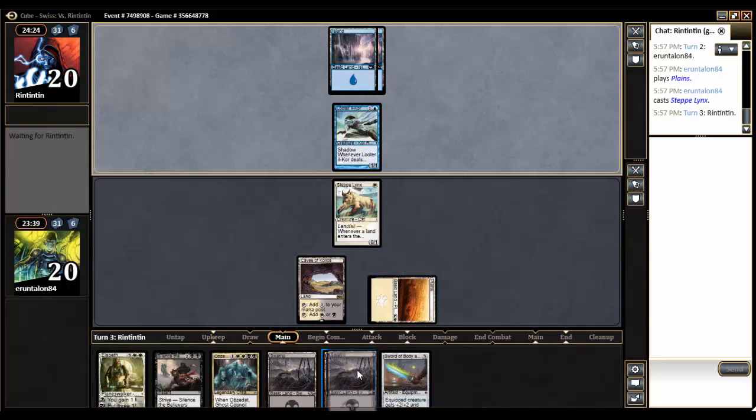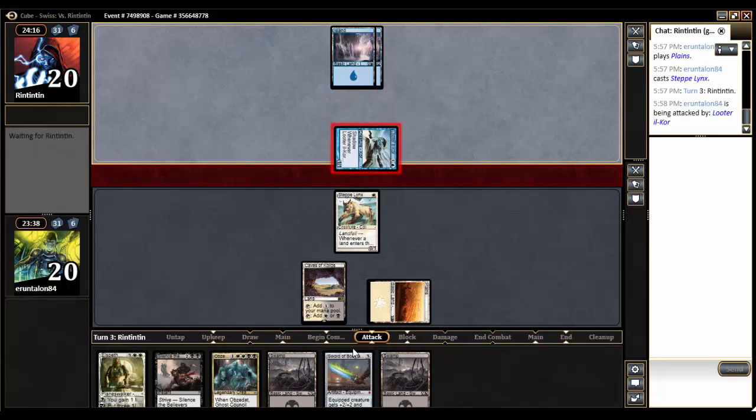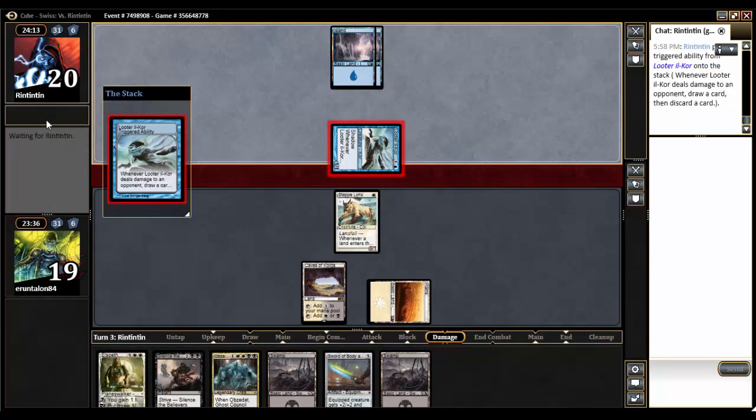Next turn I can play a land, get in with my Steplinks for two, and then not much. I could cast the sword, but that would make it vulnerable. Depends on what he plays really. He gets in, gets a damage, gets to loot. He'll probably throw away a land depending on what's in his hand. Of course if we see a good spell get thrown away, that might mean he's hurting for lands a bit.